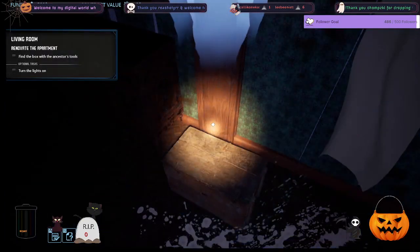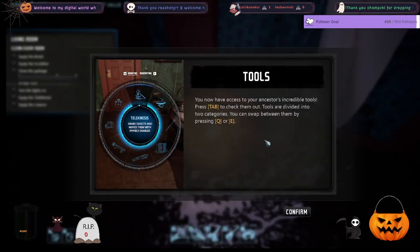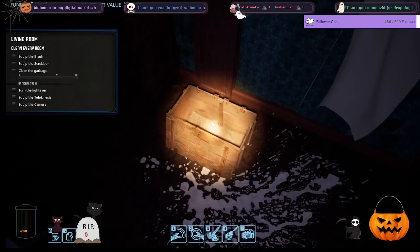All right, I found our tools! The game says: 'I'm sure my old tools are desperate to get out — try them out. Work is a lot easier when you make the supernatural help you.' I now have access to my ancestor's incredible tools. Press tab to check them out. Tools are divided into two categories, swap between them by pressing Q or E. So we're going to have some fun stuff like telekinesis — grabs objects and moves them with psychics enabled. To equip a tool, highlight it and press the left mouse button. Anything with a one is available, anything with a two is disabled.